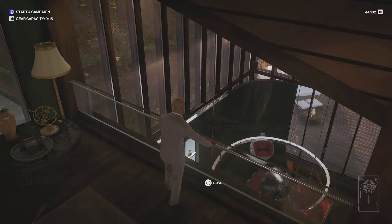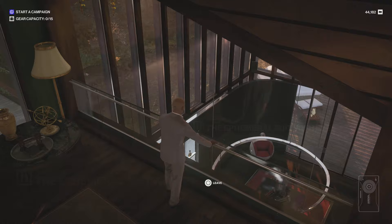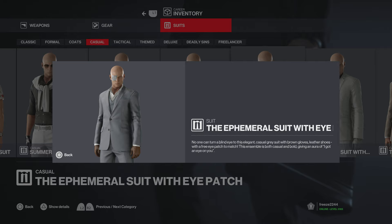Starting off with the Ephemeral Suit with Eyepatch. Once you purchase the pack you'll unlock the suit automatically. There is a non-eyepatch variant if you just take part in the latest elusive target, The Undying Returns — that's only available for 30 days from the date of this video. The non-eyepatch variant is available through The Undying Returns right now.